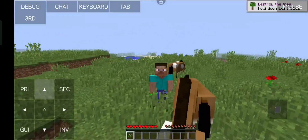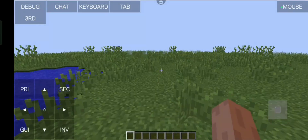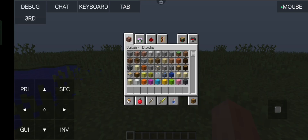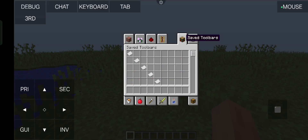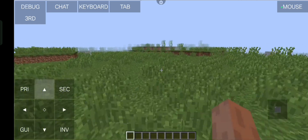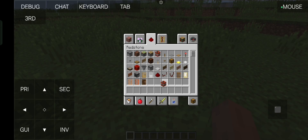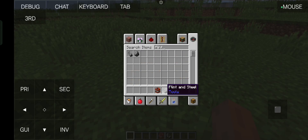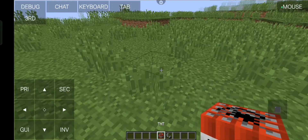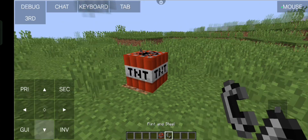Now I'm going into creative mode. As you can see, if we go to our inventory we get access to all the blocks so you can build whatever you want. It's also really fast — the experience so far has been really nice. You can hold down to place and build and it works fine.